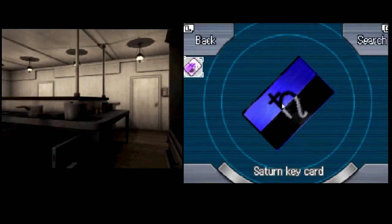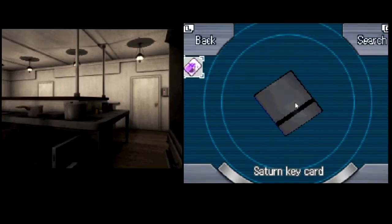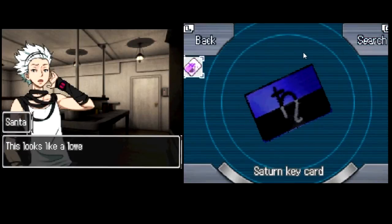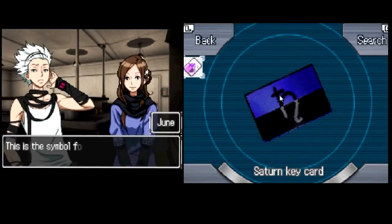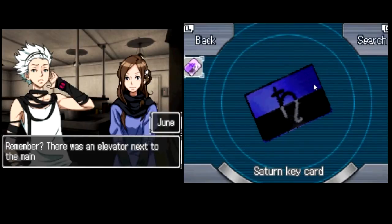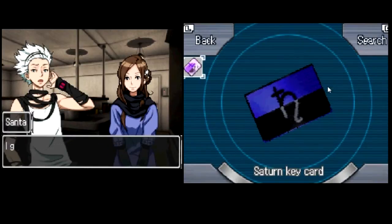What's this? Oh, it's that thing. That's Saturn. It looks like a swipe card. Looks like a lowercase H, but the line next to it is throwing me off. Looks like a Japanese character — the character for Wa — because nobody knows it. It's sort of the same shape. It's a symbol for Saturn. Remember there was an elevator next to the main staircase? Wasn't there a mark like this on the card reader next to it? Oh yeah, I remember that. I guess that means the card ain't gonna help us get out of this room, then.